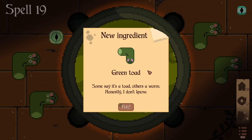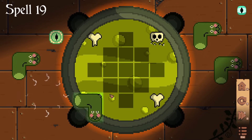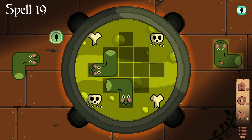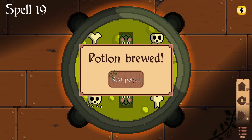New ingredient: a green toad! Proper witch stuff going on. It looks relatively jolly — is that a tiny smile on its rosy cheeks? I feel a bit bad that we're going to throw it into a cauldron of presumably quite hot liquid, because it's got bubbles in it. Sorry, little friend. How are we going to fit — no wait, this should be fairly easy, actually. Yeah, that's nice and straightforward. Boom, marvellous. Potion brewed.